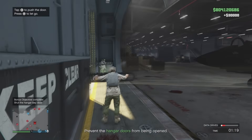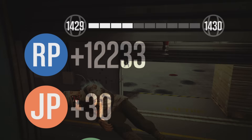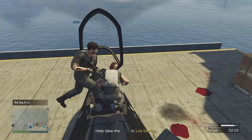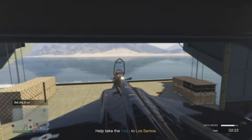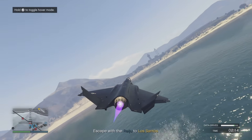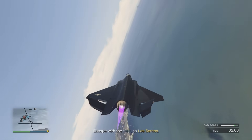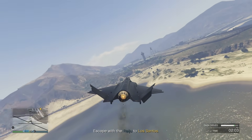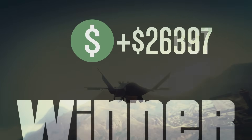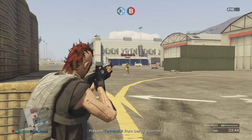I wish Rockstar kept Assault on Kayo in the game — it would be a great one-two punch with this mode. The payout needs to be double for standard as well. We won all the way through and made 256,000 — that's less than 100,000 more than just defending the initial stage, but it took an extra 20-25 minutes. On the attacking team, going all the way through and flying the Raiju out, we made 263,970 with great RP.